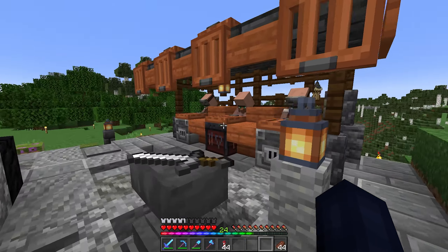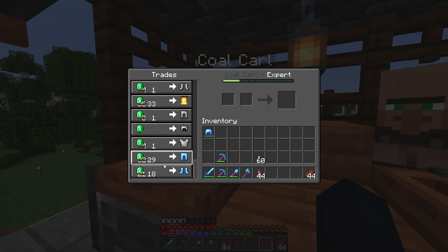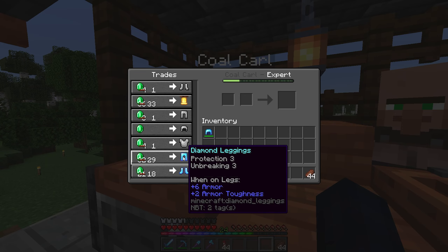I would really like to get these guys both up to master, because as you can see, even at expert level they're already starting to sell enchanted diamond gear. These leggings in particular are actually really, really good.